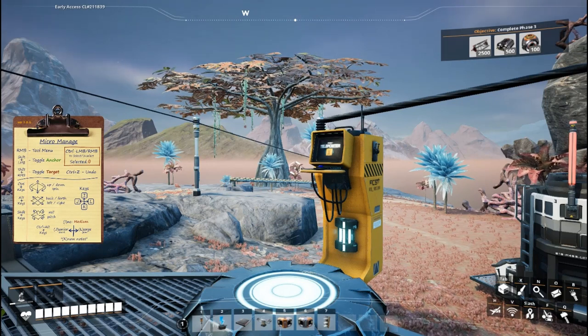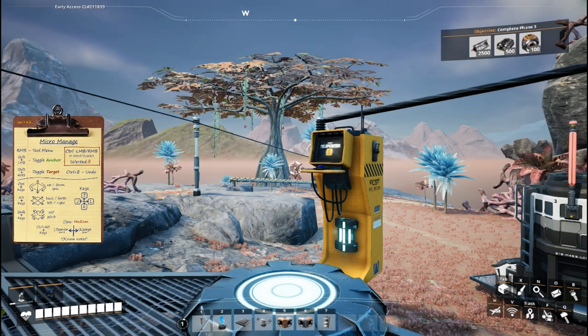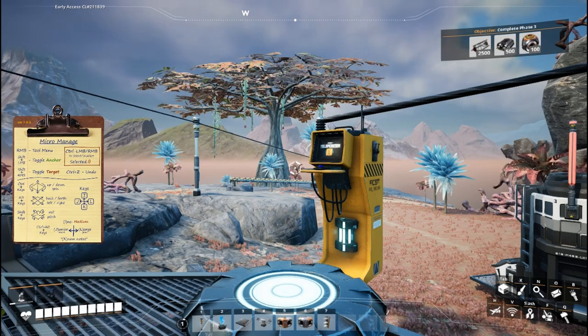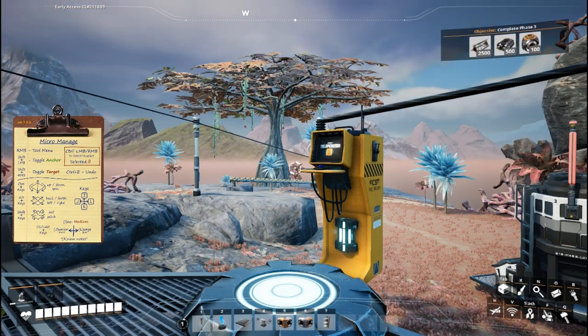That is teleporters in a nutshell — a really great way in Satisfactory to get around your map without laying out ridiculously long lines of hyper tubes or dealing with trains. You can just plunk them down; they're super cheap and an easy way to move from one part of your base to another or get all over the map. I'll be using these a lot moving forward, putting them into pretty much every little mini base I construct. Thanks again for watching Enterprise Architecture — we'll see you back here next time. Bye friends!